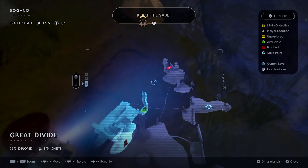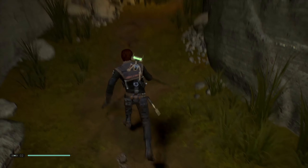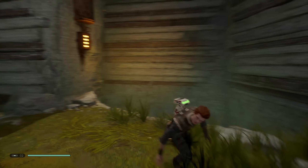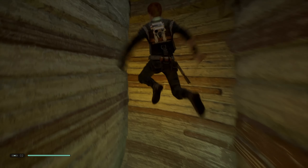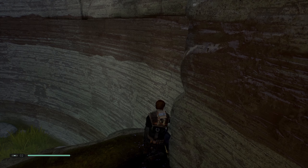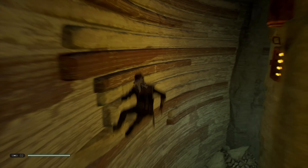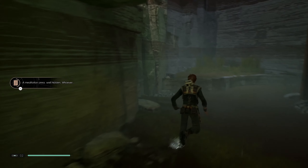So right there — we can go over here. Now that we have this ability we can do so much more. We can actually access this area! Jump, jump — and now we can access this echo right here. Now that we have that, we can get XP at the meditation point. And now we can head back — oh god, we fell!